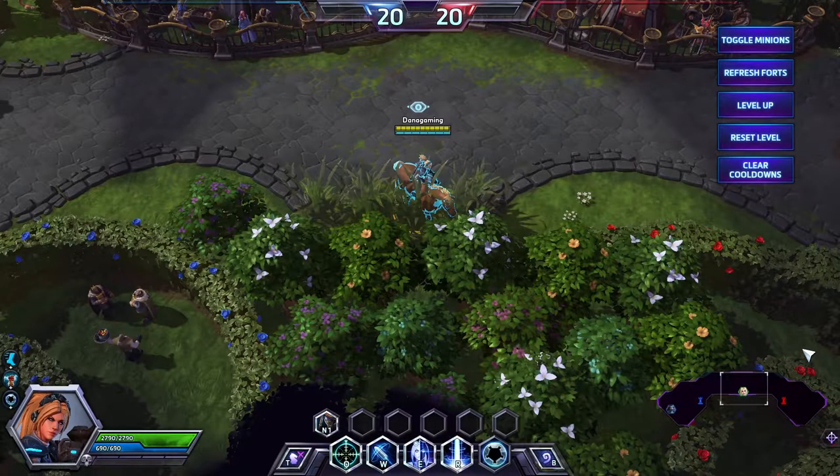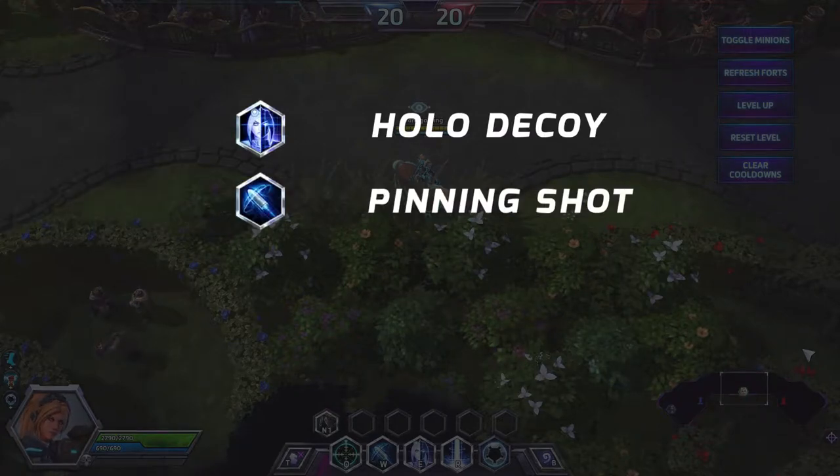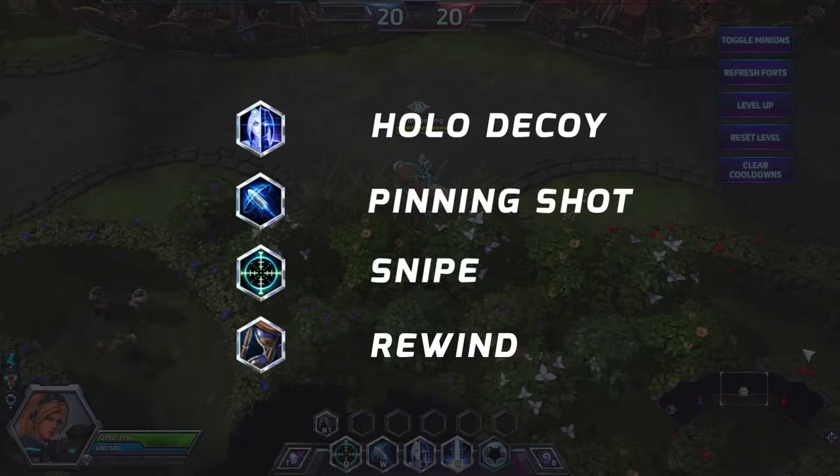I'll show you the correct way I should have used my cooldowns in the following clip. Start with the decoy placement, use a Pinning Shot, then Snipe, and after this activate the Rewind. Place again a decoy, use again a Pinning Shot, and finally Snipe. You can now finish with an auto attack. This is the whole rotation for how to use Nova's abilities.